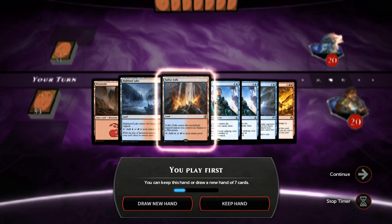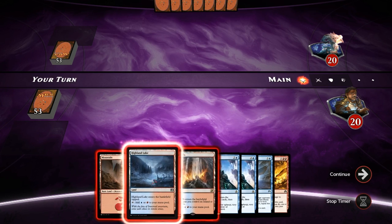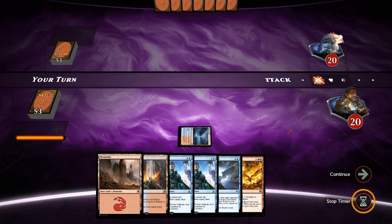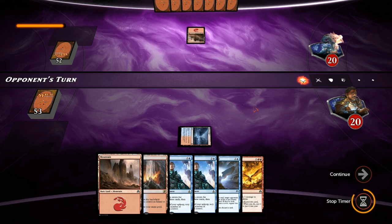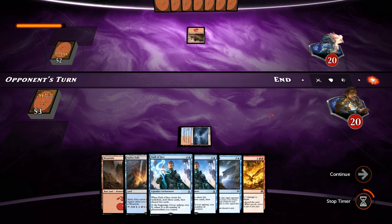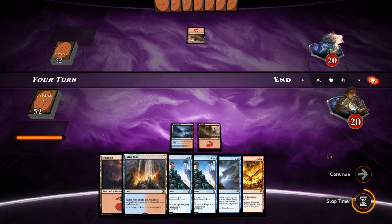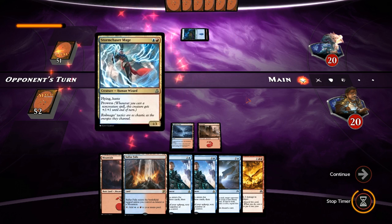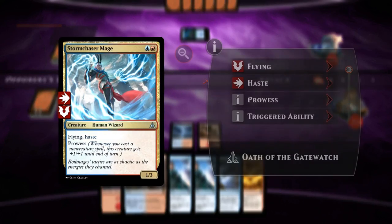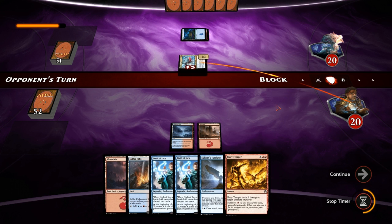Game two opener is pretty much perfect — we have Tutelage plus two Oath of Jace, and all the lands we need. Just missing early plays on turns one and two, which is fine as long as we're not against an aggressive deck. Opponent leads with Mountain. We play Mountain and pass. Opponent plays Storm Chaser Mage on turn two — a 1/3 Prowess Flying Haste that can hit hard. We'll want to kill it with Fiery Temper, but I still like playing the Tutelage right away.